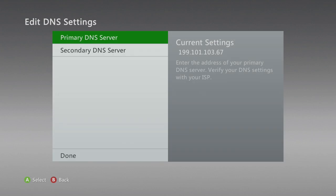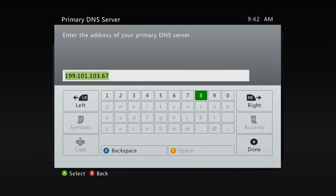Then it'll bring up Primary or Secondary DNS Server. You click on Primary. Now, I already have it entered because I did this last night, but it'll usually just come with 0.0.0.0. So you're just going to fill it in — I'll pause for a couple seconds so y'all can pause the video and do this. If you didn't get it, pause the video. It's 199.101.103.67.